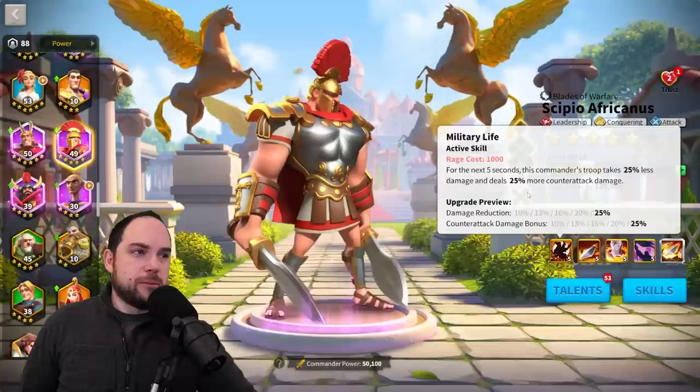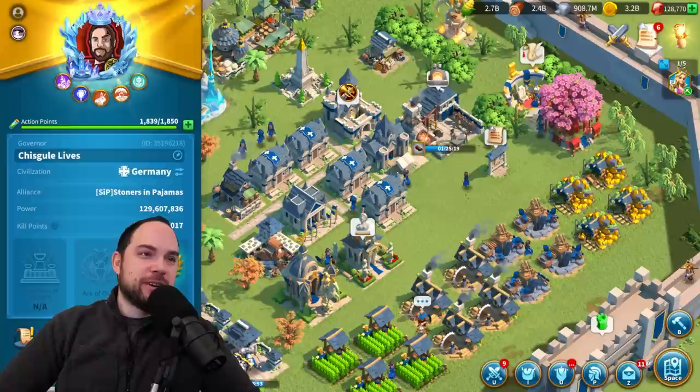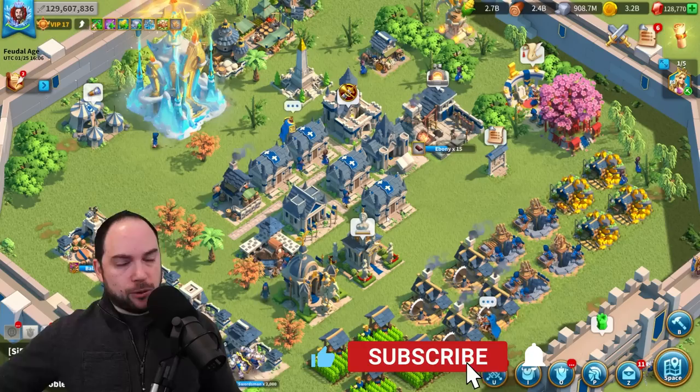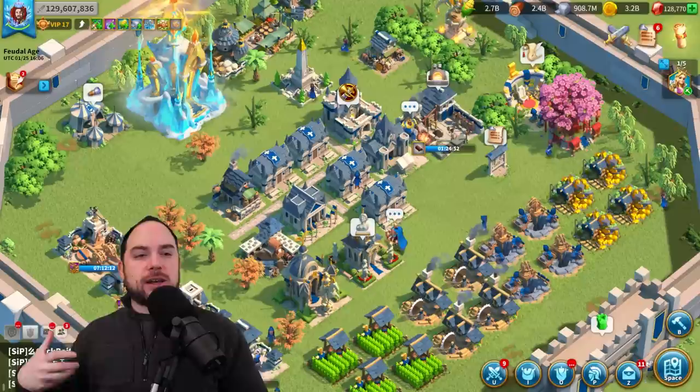If you enjoyed the video, throw a like on here and consider subscribing. This is a chronicle of the Canyon meta as of January going into February of 2024. Throw a like on the vid and consider subscribing if you want more Canyon updates. Alternatively, check the card in the end screen if you're looking for a Canyon clinic that really breaks down the bare bones of attack, defense, siege units, and all that stuff. Also, Canyon Clash is around the corner — card will be in the end screen for that one as well. Canyon Clash looks fun.